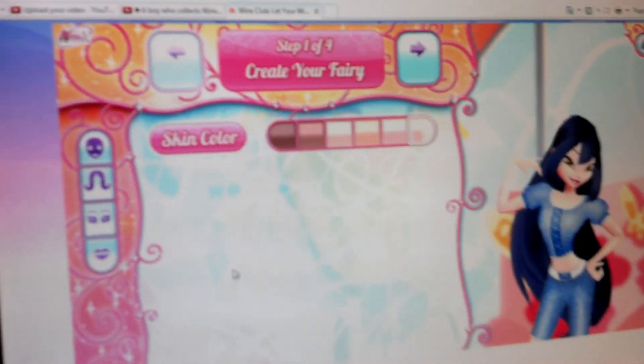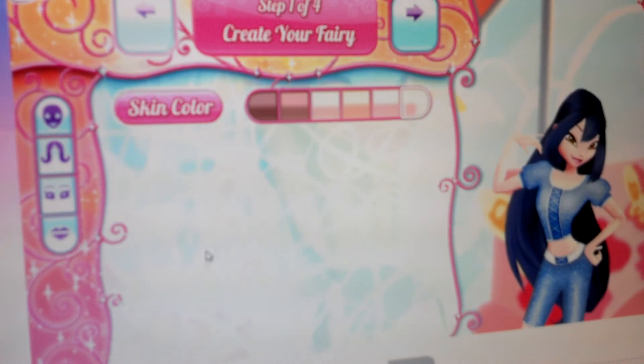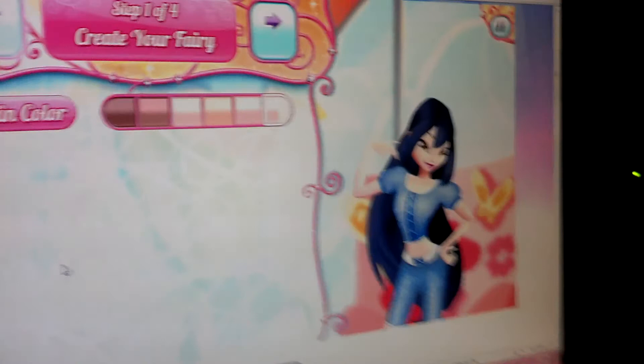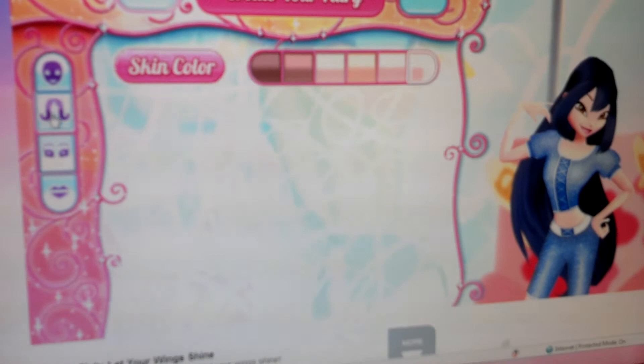Hey guys, this is a game on Nick called Link's Club Let Your Wings Shine and I've never really done it before. It had all the fairies and the tricks and fairies. I don't know what this game is, but I'm basically creating my own fairy right now and the only thing I've done is make her skin white. So let's get through the rest of this. It looks like a lot of fun.